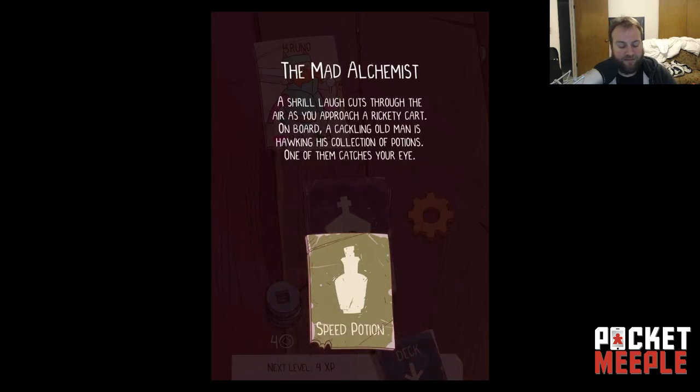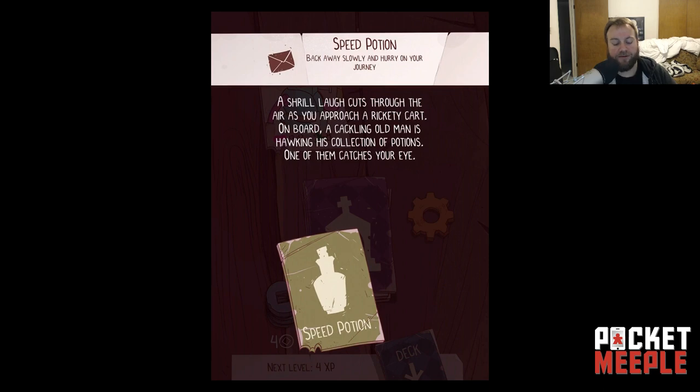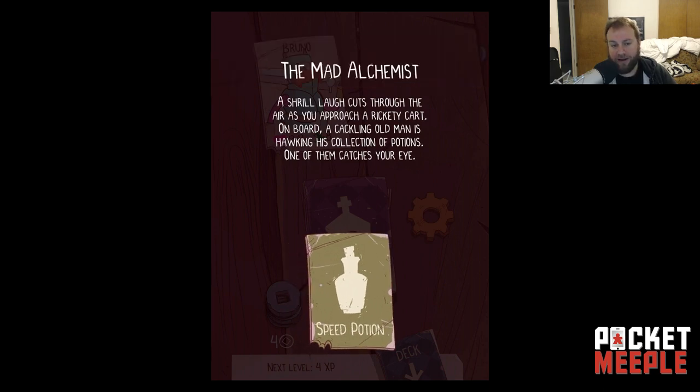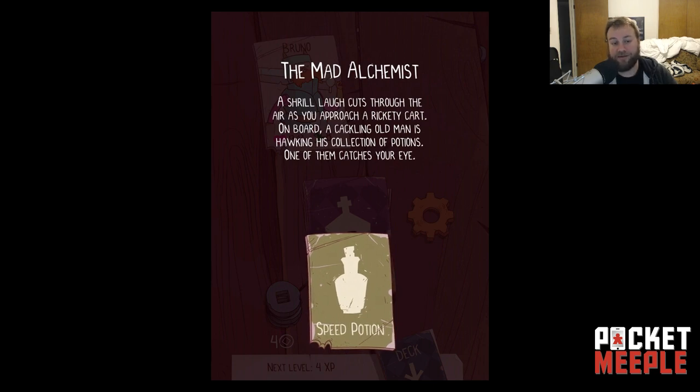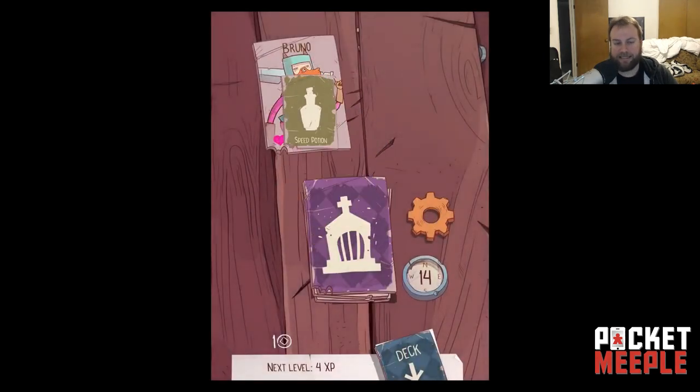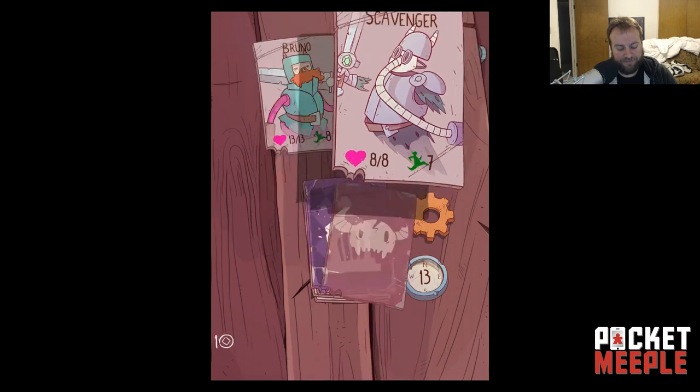Now I have an event: a cackling old man on a rickety cart is hawking potions. I can buy a potion for three coins — it gains two time on use — or back away. I only have four coins and it's a one-time card that gets removed from your deck when you use it. Money is hard to come by in the early game; later as monsters get harder you rack up money faster. But you know what, I'm gonna take it — we'll see if it was a mistake.